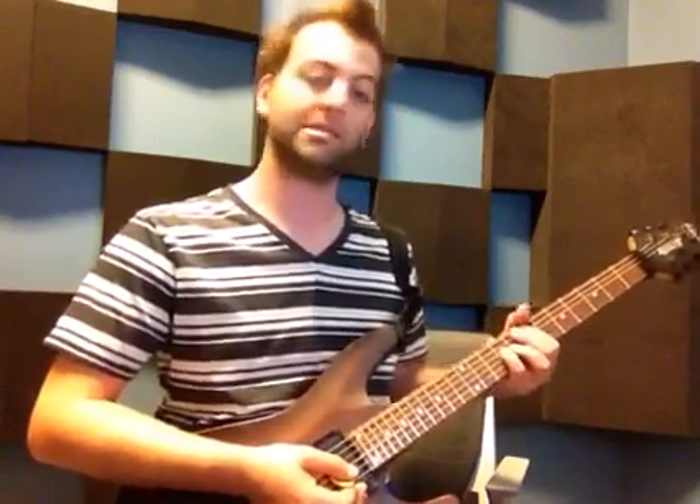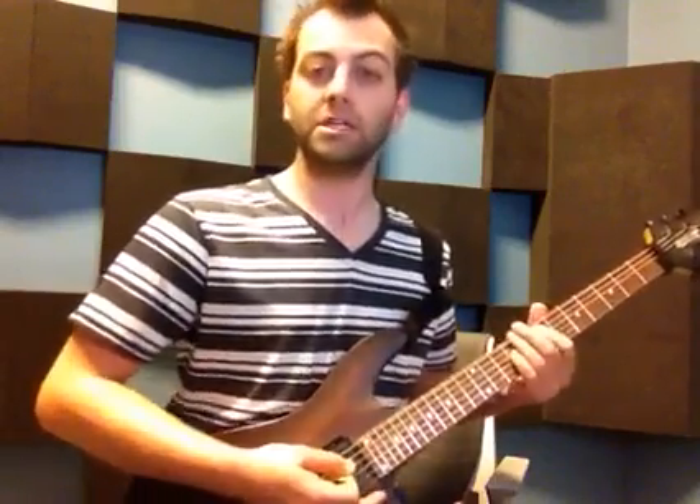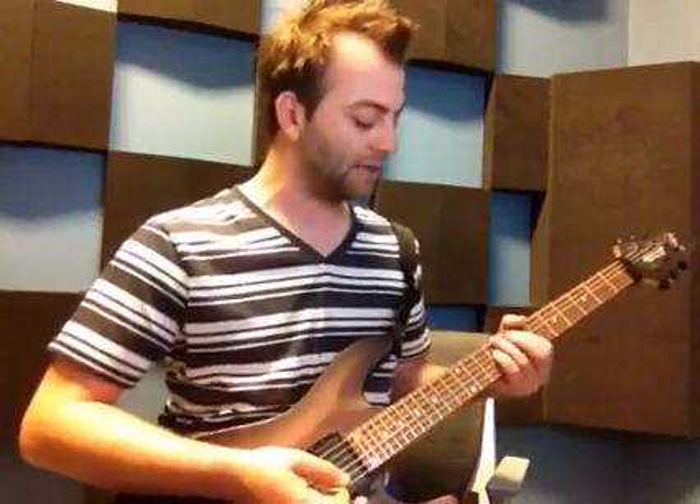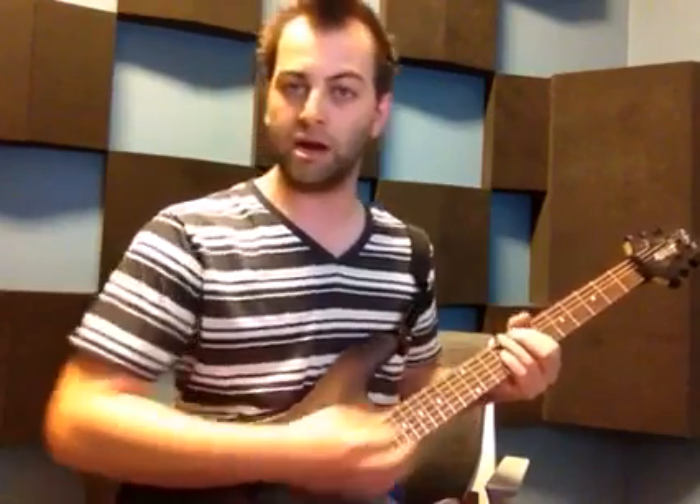For the chorus part, you're going to start on a power chord again. This time it will be on A and D — on 7 and 9. And you're going to hit the open E too, so essentially it's an E chord but in power chord formation. Then you're just going to keep your finger planted on the 7th fret of the A string and walk down — there's lots of walking in this song. Starting on 9 on the D string, then go to 8 on D, 7 on D, and then 6 on D, all while keeping your finger planted on 7 on A.